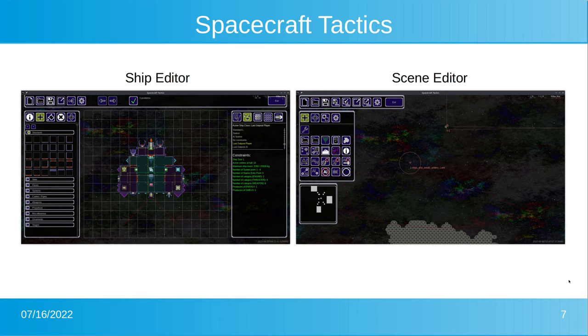There are also two tools integrated in the game client that are very important. First, there's an integrated ship editor, where all the ship stations are created by me when making the campaign. Players can also use it to create their own ships and play custom scenarios, even the campaign with their own ships. Then there is the scene editor, used to create levels — I call them scenes or stages — also usable by players to create and share custom scenes.